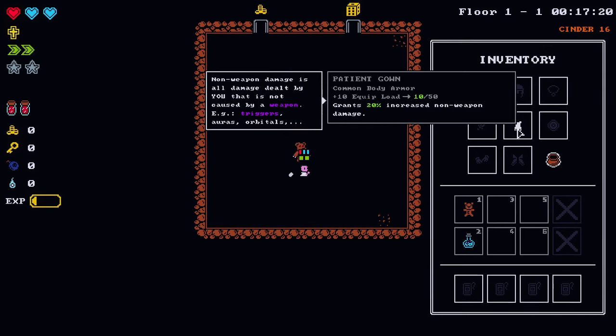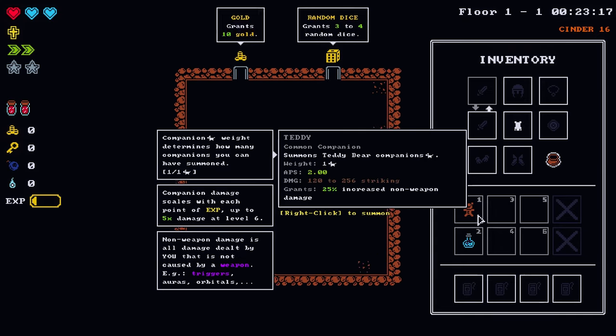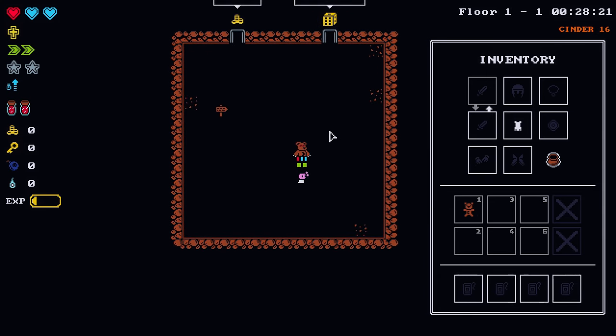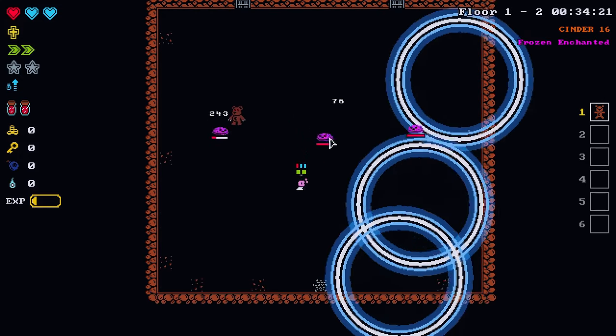Patient gown: plus 20 increase non-weapon damage — that's going to be useful given that we are disarmed. The teddy summons teddy bear companions, 25% increased non-weapon damage. So we're kind of all in on non-weapons here so far. Pretty cool, looks a little like the Five Nights at Freddy's bear in a certain way.